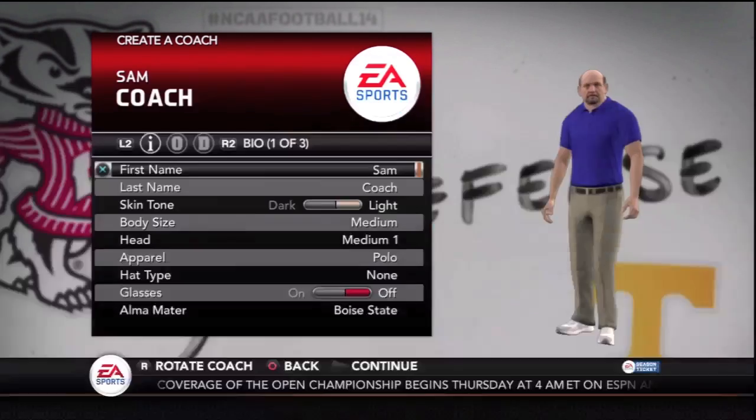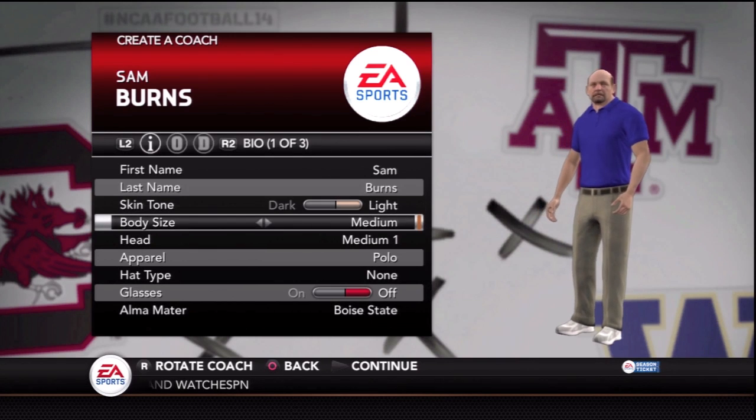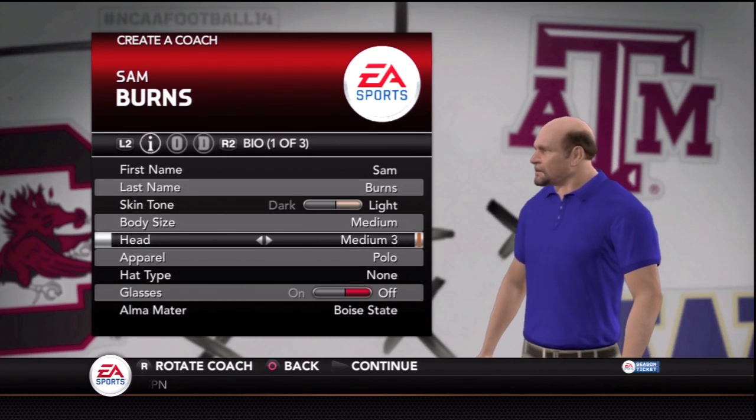I've been so excited to start this — really the main thing I've been wanting to play. I've been holding myself over with Ultimate Team, but it hasn't quite been enough. I've been playing around with dynasty trying to figure some stuff out, and I'm finally ready to get this going. So, Coach Sam Burns of the South Alabama Jaguars.